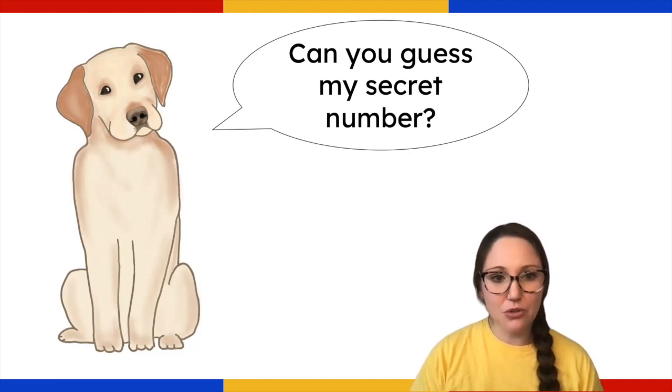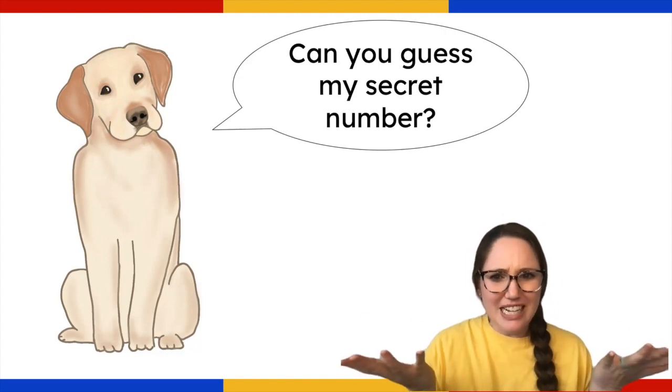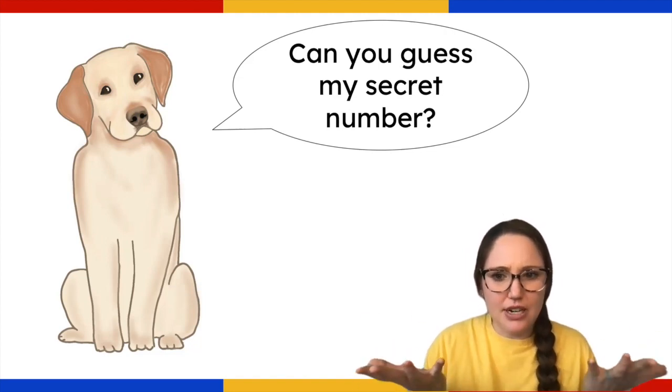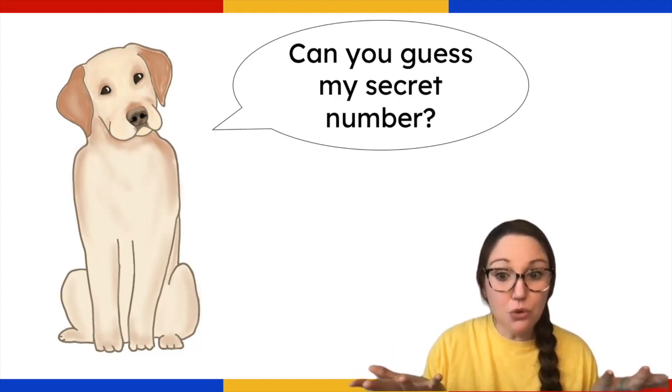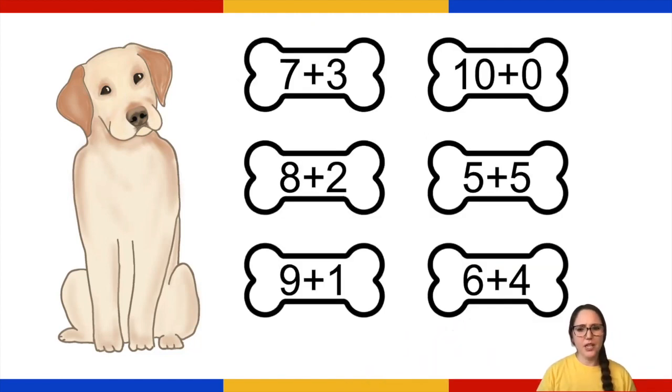You want us to play a game with you? He wants us to guess his secret number. Friends, can you help us guess his secret number? You can. Okay, great. So these are his clues: seven plus three, eight plus two, nine plus one, ten plus zero, five plus five, and six plus four.